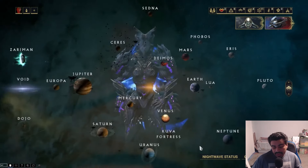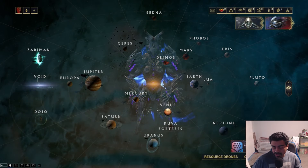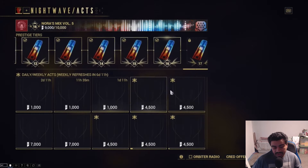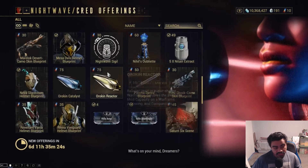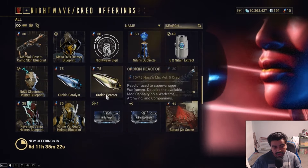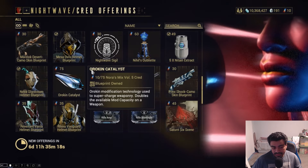The other more immediate way is to do the Nightwave. If you click on Nightwave while you're in the navigation computer and go to credit offerings, you can scroll down a bit and there it is — you got Catalyst and Reactor. You can buy it for 75 of the little mixtapes or whatever.